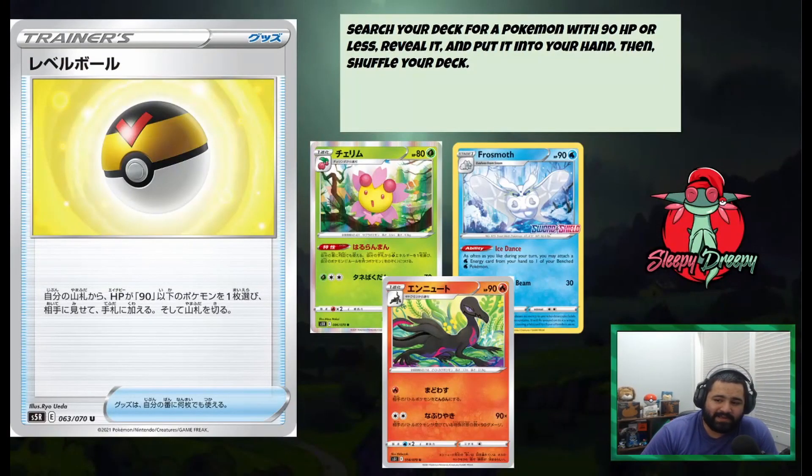Alright guys, for our number 5 card we have Level Ball. Level Ball allows you to search your deck for a Pokémon with 90 HP or less, reveal it, put it into your hand, and shuffle your deck. This allows you to search for things like Cherrim, Frostmoth, even Sableye — another one of those little funky decks that I think will see some fringe play. The reason we have Level Ball at number 5 is that currently in the meta, with ADP out, Single Prizes just can't really do much. I think it will see some play to set up things like Frostmoth if you were playing Inteleon, or to set up low-level support basics. But aside from that, I think it's going to see a lot more play once rotation hits. We're going to leave it at number 5, right in the middle of this top 10 countdown from Battle Styles.